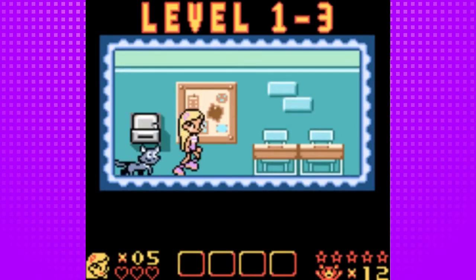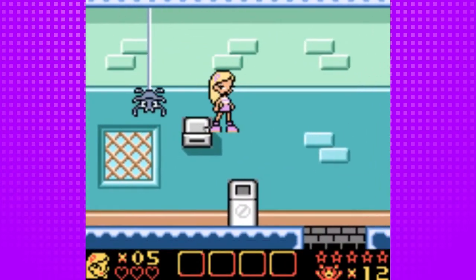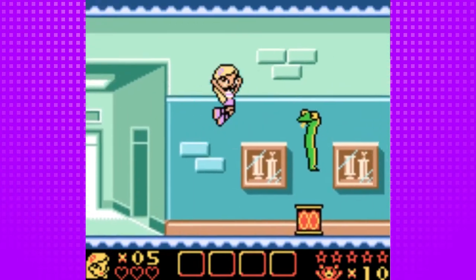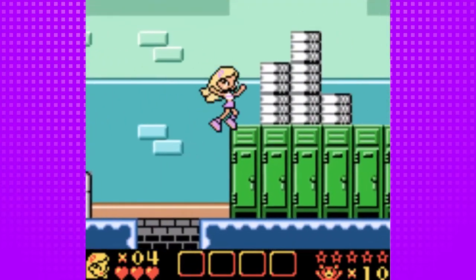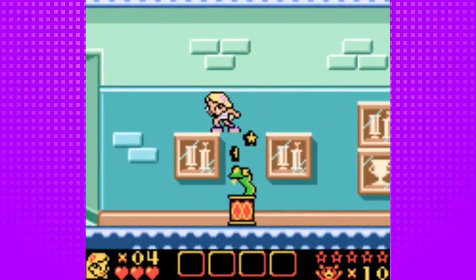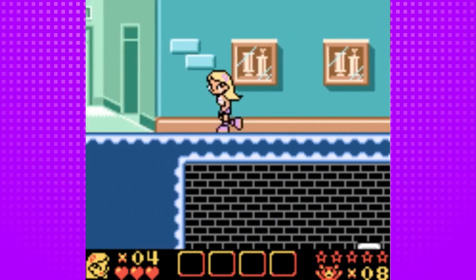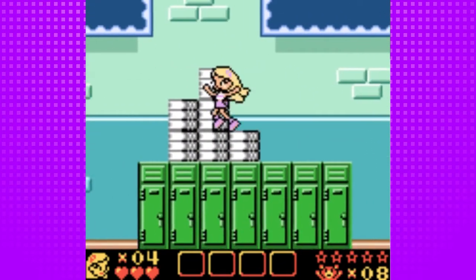One thing about this level in particular is that it gets rather repetitive design-wise. This is pretty much the layout, or at least the scenery, of the entire world. I kind of wish they could have added a gym level, a cafeteria level — something to make it feel like a real school. As the game goes on each level is just like an expanded version of the previous one, and that's probably one of the knocks I'll have on this game. Although I will say overall this game is actually pretty decent for a licensed game, and most of the time licensed games are just flaming piles of poo, and that's being nice.